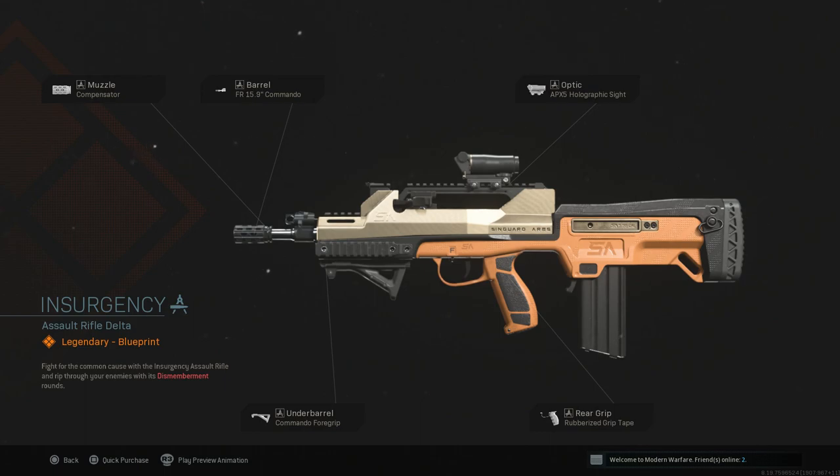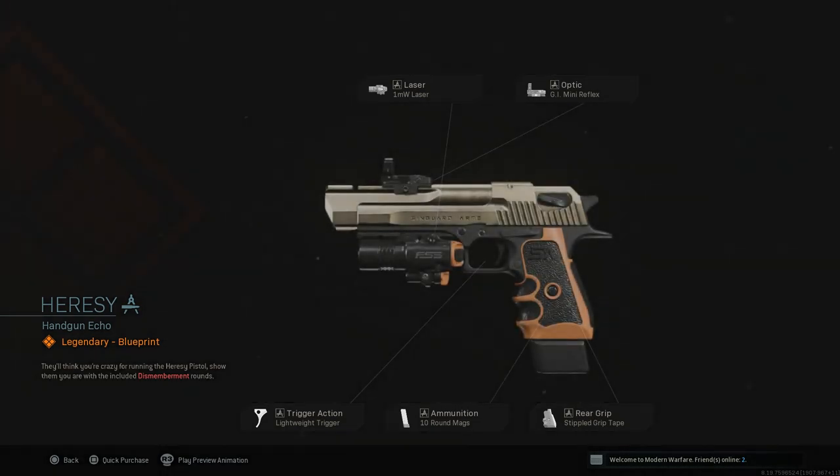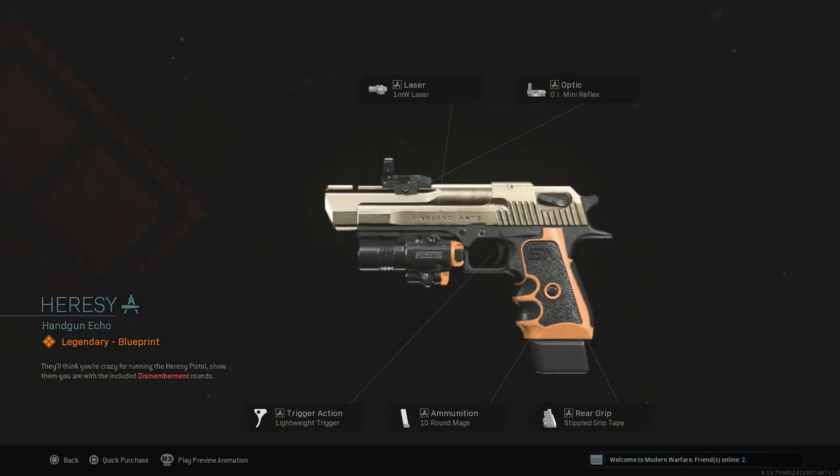Here is the FAMAS variant — Rubberized Grip Tape, Commando Holographic, Commando Barrel (one of the shorter ones), and the Compensator. It's not terrible but could be a lot better cosmetically; doesn't look bad though. Then we have the Hearsay for the Desert Eagle — Lightweight Trigger, 10 Round Magazine, Stipple Grip Tape, GI Mini, and 1 Milliwatt Laser. Definitely not bad on that one either.